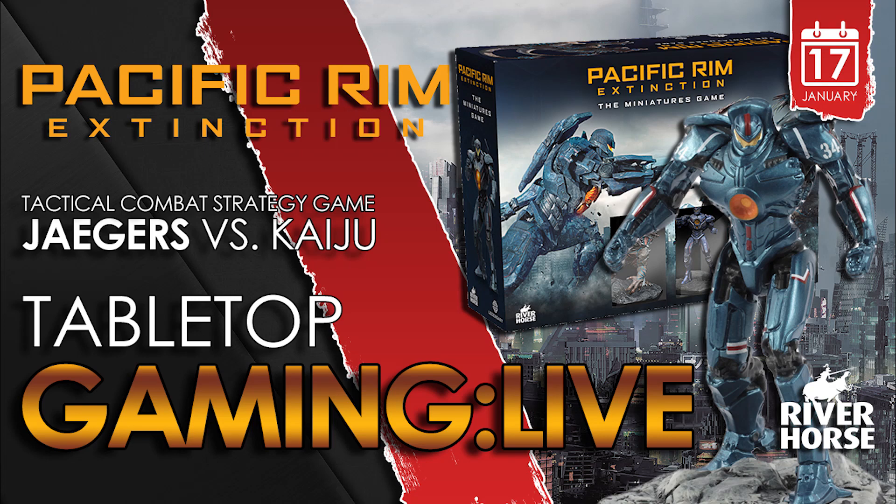Pacific Rim Extinction is a scenario-driven tabletop strategy game of city-wide destruction and chaos of epic proportions for two or more players. The game is played between two sides: the Pan Pacific Defence Corp and the Kaiju. The goal of the game depends on which side you take up arms with. The invading Kaiju strive for destruction of all things, while the Jaegers of the PPDC try valiantly to protect the cities and take down the immense invaders.